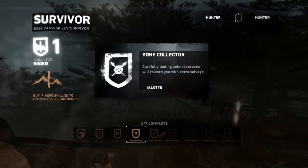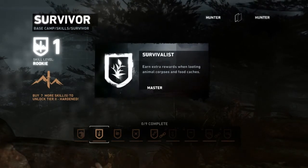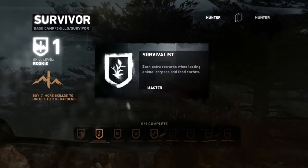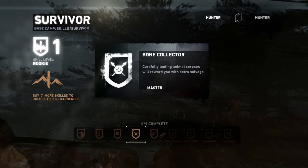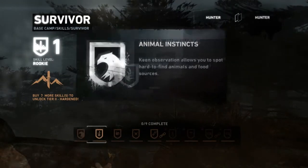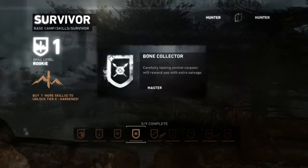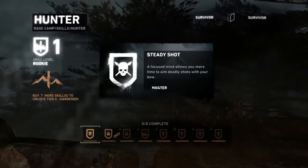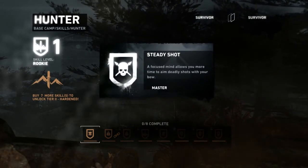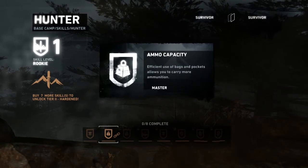Earn rewards when looting... I feel like I'm kinda liking this one. This one or... that... I'm gonna get that eventually. But I feel like before I get that, I should get other stuff like this. I don't know, guys! What's the difference? Oh, cool! I didn't know I could do this! The only thing I can get is focused mind, allows you to time aims... Oh, that'd be cool! More efficient use of bags and pockets allows you to carry more ammunition.